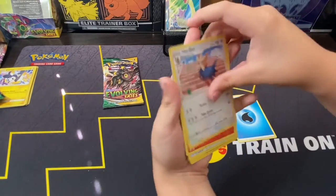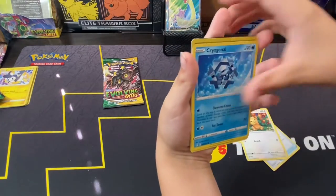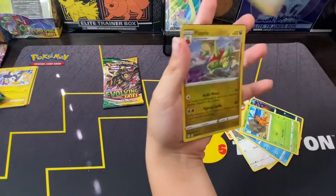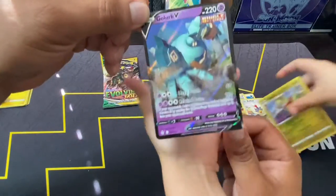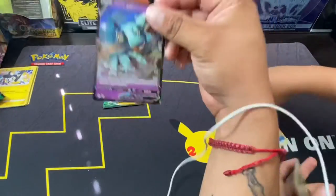We got a Hare, Dreambowl, Teddiursa, Cryogonal, Nickit, Dubwool, Rufflet, reverse Flapple, and a Galarian Slowbro V! All right — my third pull! Man, I lost this round though, you guys. I definitely lost this round. You didn't get anything — whoops, careful.